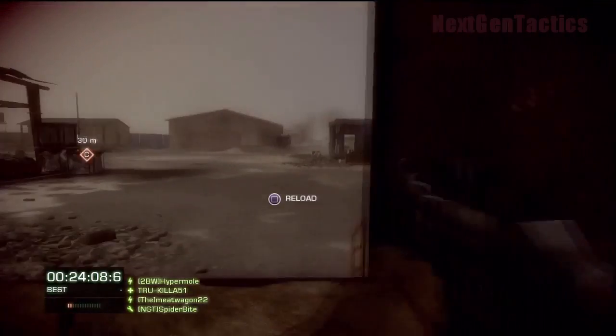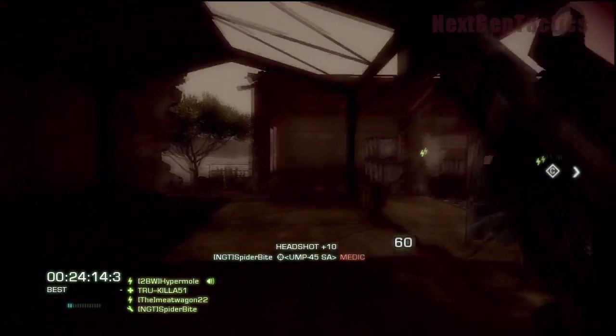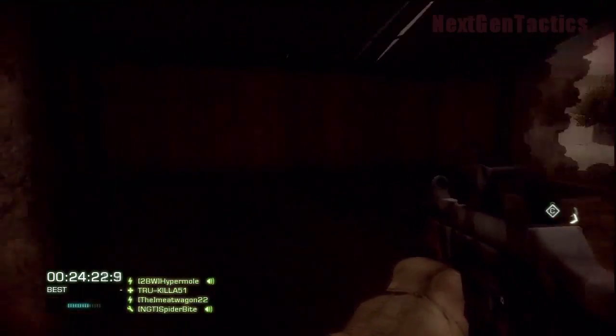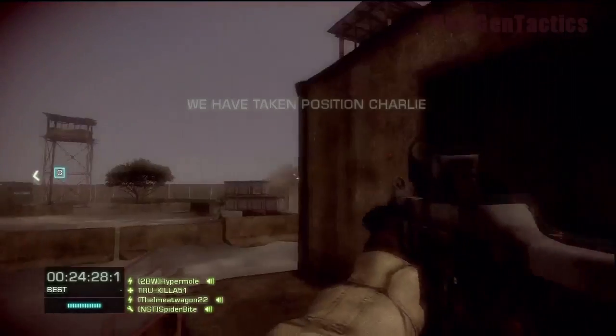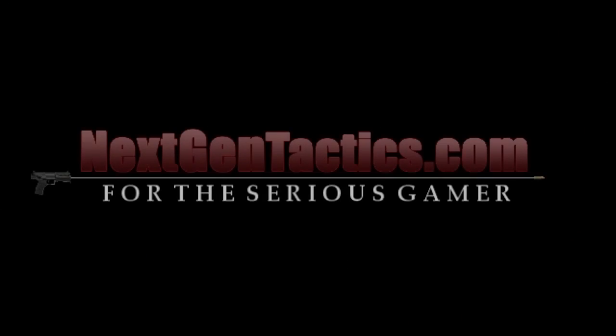Let's get a little closer to the flag. We're actually taking it and clearing these guys out. 24 minutes! Over 24 minutes - I'm sure you guys can do it quicker, but we're not doing a speed run here. And that's it - 24:28! Beat that! Atacama Desert - definitely one of the hardest. We've got one more, Nelson Bay, coming up soon. Stay tuned! NextGenTactics.com, I'm Spiderbite and I'm out!